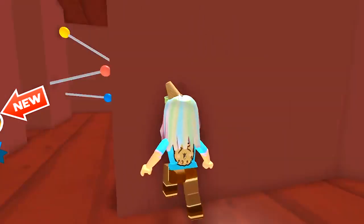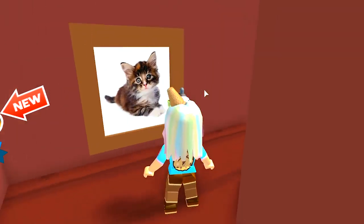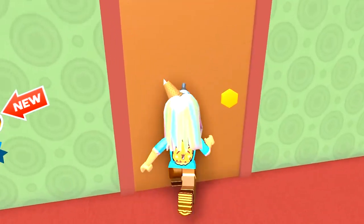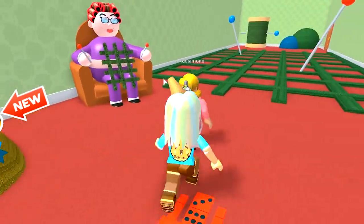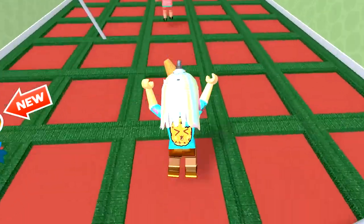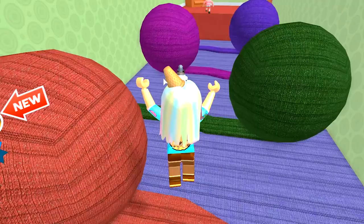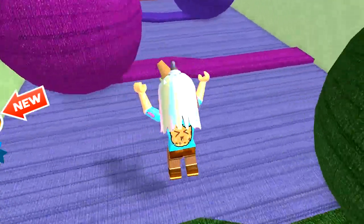Grandma! Grandma, where are you? Aw, there's a cute little kitty! Oh, here we go! Okay, now we can go on through! Grandma is still not here! Maybe she's behind the door! There she is! Oh, she's sewing! She's knitting something! Oh, we have a whole bunch of yarn balls over here! Careful! Do not step on them!